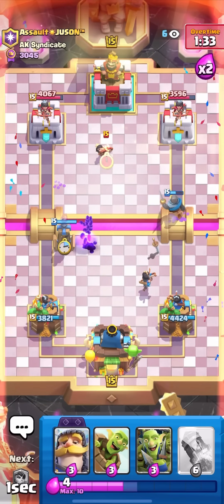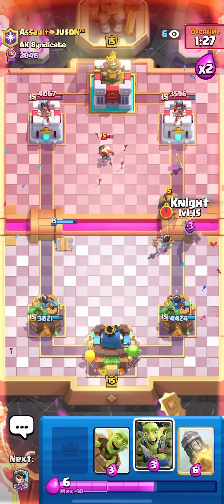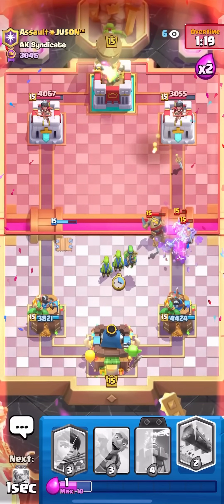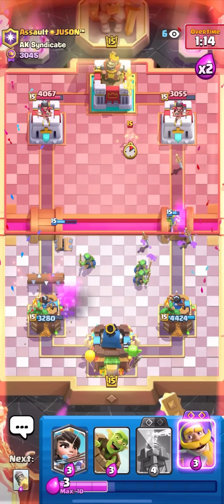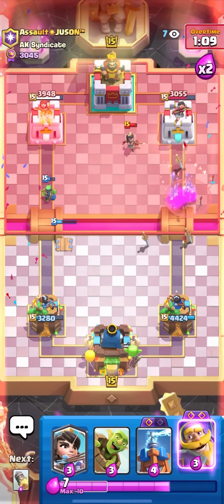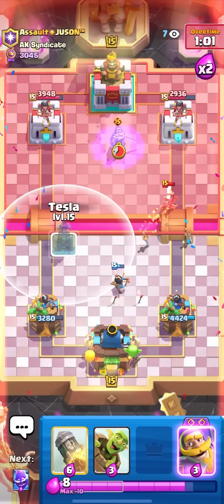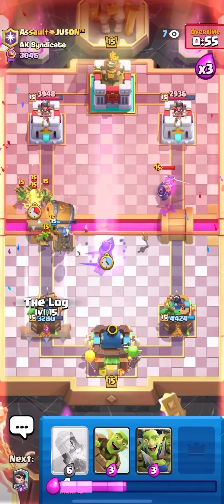You always want to get to your Evo Tesla in this matchup — don't force it though, because cycling your Tesla too often could make you lose. Tesla here will make the Princess die. I'll Knight here to keep things alive. Rocket here — free Rocket because he's over-committing at the bridge. He does Goblin Barrel in front so I'll Log it. Nice — always make sure to catch that, I could have lost the game. I'm getting small ticks of damage just because he has to play very aggressive to make a comeback.